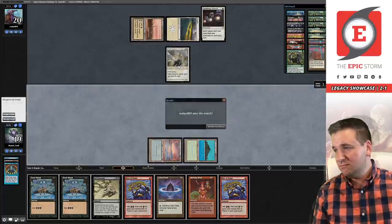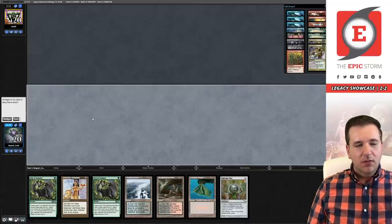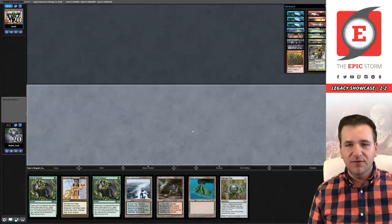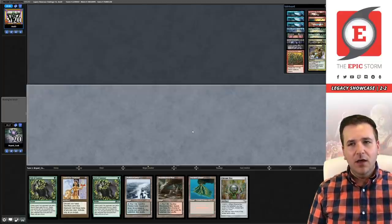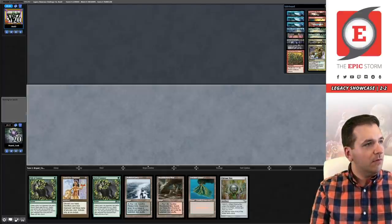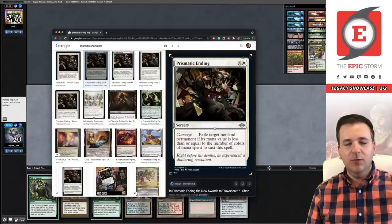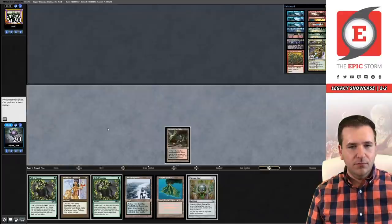Welcome to round number five — we're facing Anurag Das and we are on the play. Anurag is known to play control decks — I will keep the double Veil of Summer hand. Anurag quickly mulligans to six. Anurag is testing the new white card — Prismatic Ending: exile target non-land permanent with converted mana cost equal to X. Anurag plays Island, Ponder, shuffles and passes. We're going to draw — Burning Wish is a good pickup — but we'll just pass.